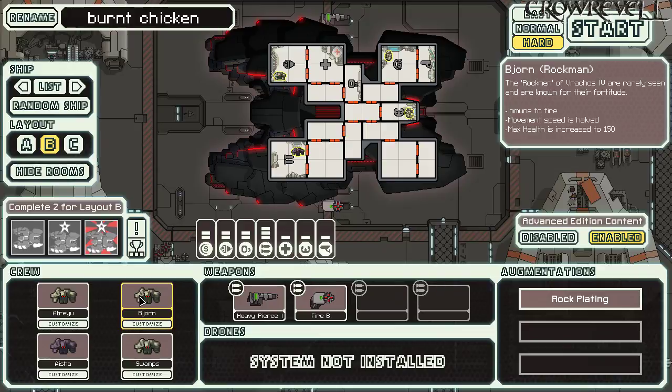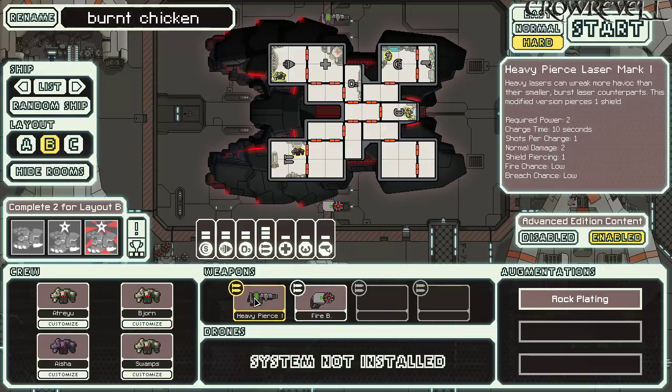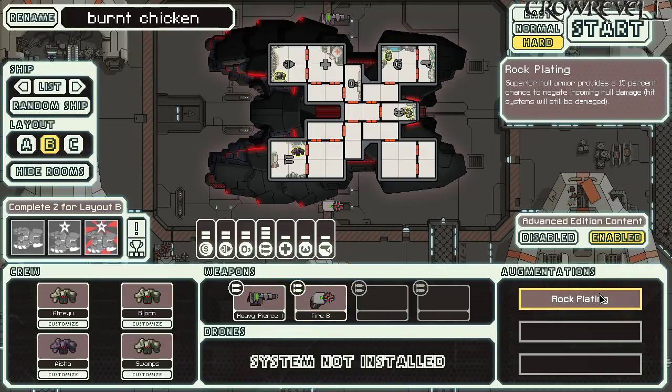The Heavy Pierce deals two damage through one or zero shields. I'm not sure if it has the same secondary effect chances as a regular Heavy Laser — like 30% chance of fire, 30% chance to cause a breach, and 10% chance of stun. The firebomb does 30 crew damage, starts fires, and enables crew kills. We also have Rock Plating, which we'll probably sell.